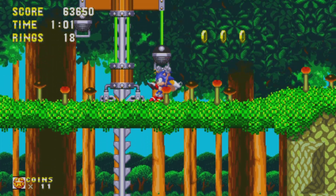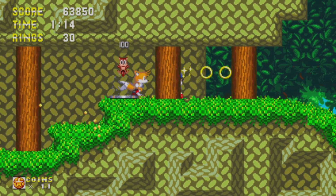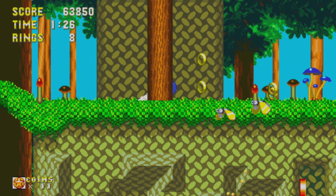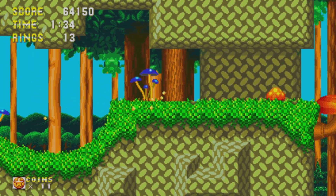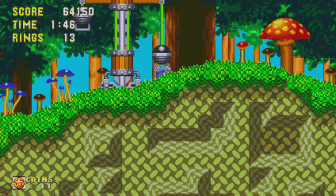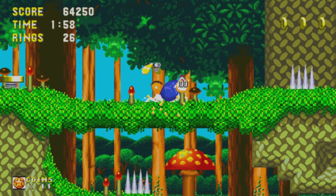Luckily, after playing Flying Battery in Mania — which is actually harder than it is here — I want to point out some key differences with zones in Mania versus here. The Mania version of Chemical Plant and Hydrocity are much easier than the Sonic 3 and Sonic 2 versions. But the Mania version of Flying Battery Zone is harder than the Sonic 3 and Knuckles version. It's a little weird how that works; I think it might have something to do with zone order, but Flying Battery is only the third zone in Sonic Mania, so I don't fully understand why it was made a little harder.